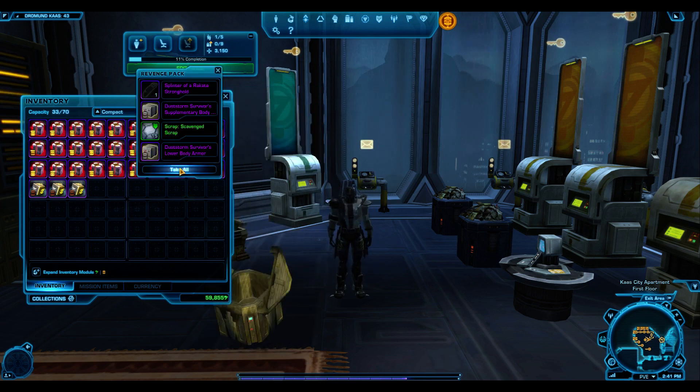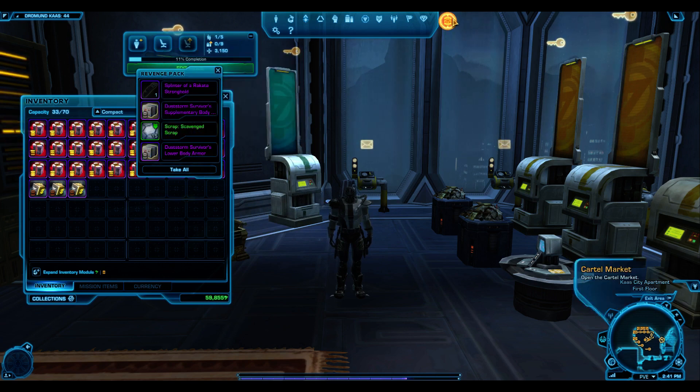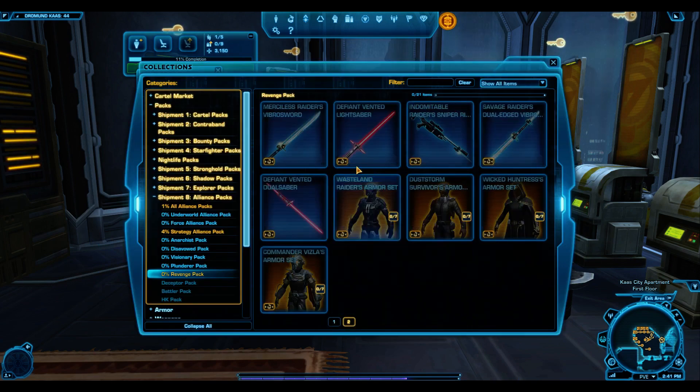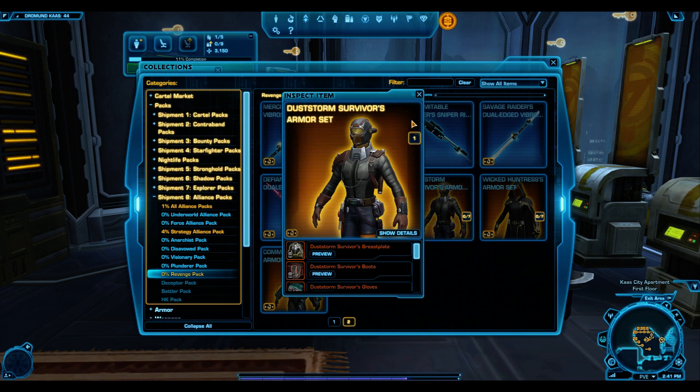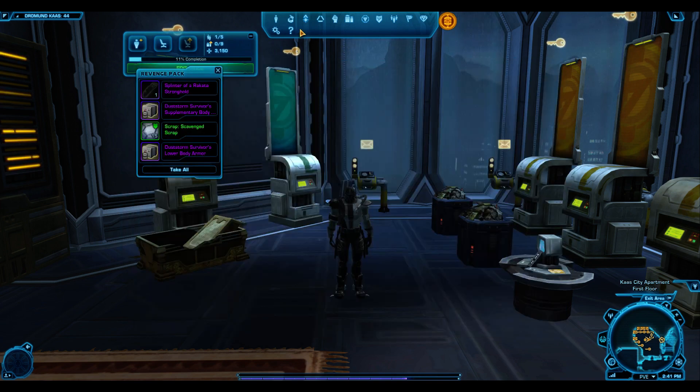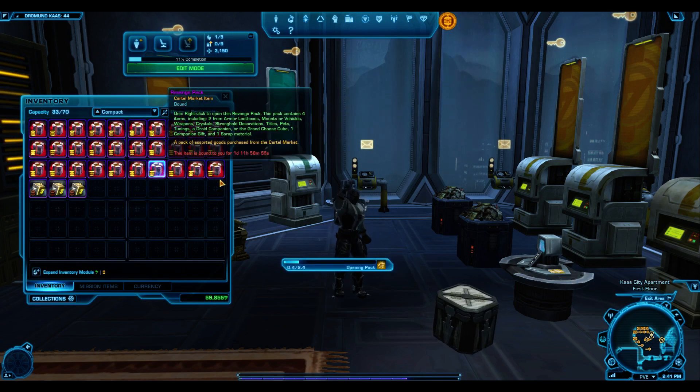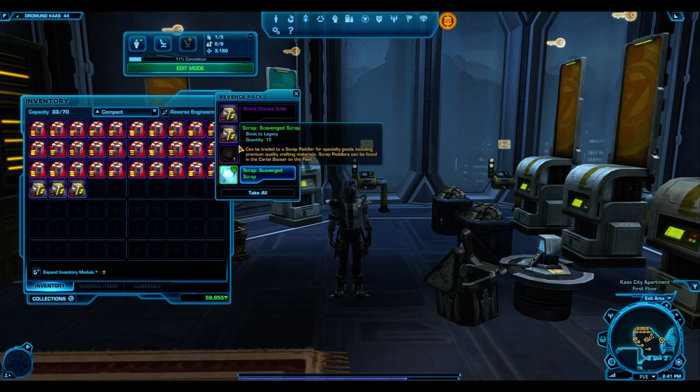Next pack: the Dust Storm Survivor's supplementary body armor and lower body armor. I don't think this is the good one — I think the good one is the Wasteland Raider. The Wasteland Raider is the one with the cool-looking helmet; the Dust Storm just looks terrible. Not off to such a good start. I'm not going to take them out just to save inventory space.